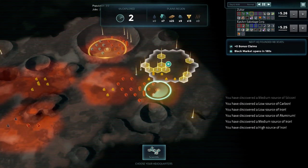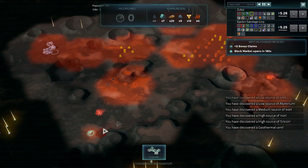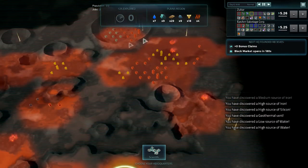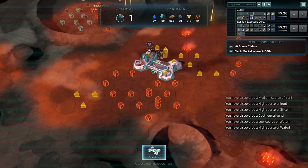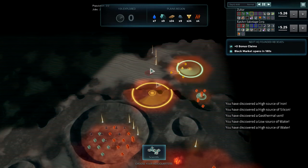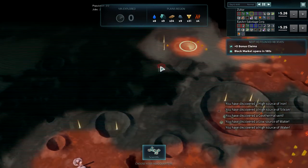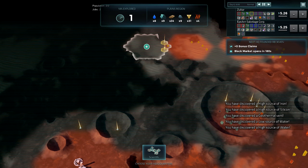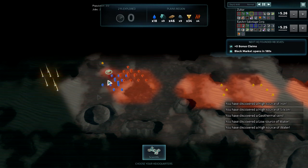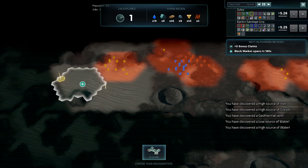One reason the other mission was exceptionally boring was because I found an amazing starting place that was just a bunch of resources — like this, except with water next to it as well, it was ridiculous. We found some water here, that's good. There's only one other opponent so we'll just wait for him to found, keep looking around. Here's another pretty decent spot — more water, more silicon, not bad. And here's another great spot over here with plenty of silicon off in this corner.